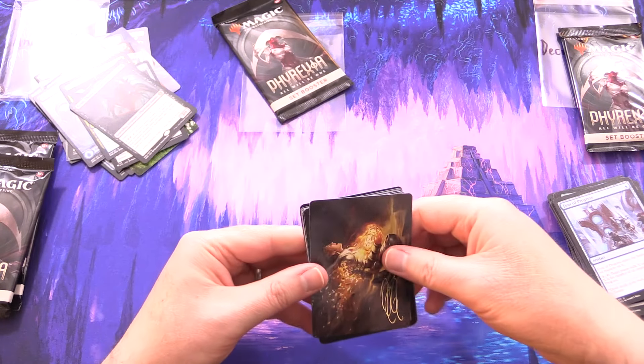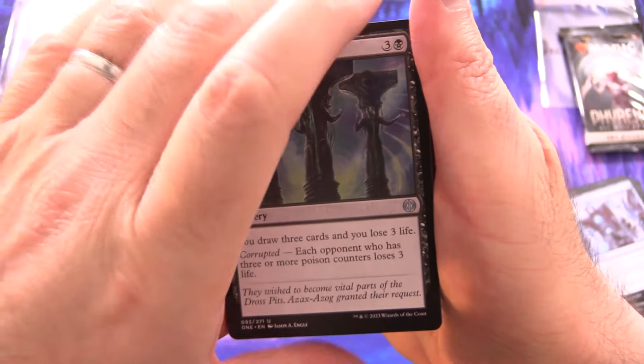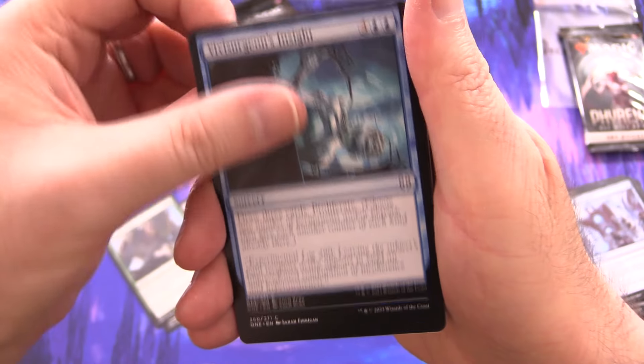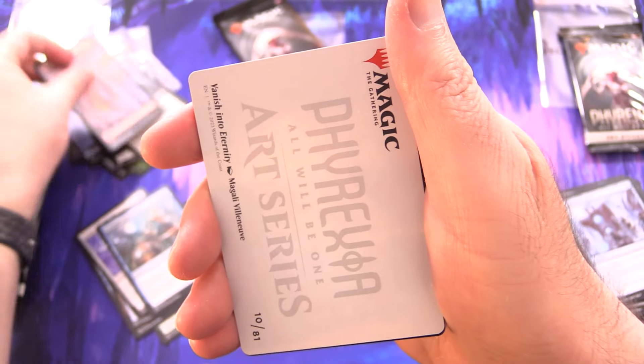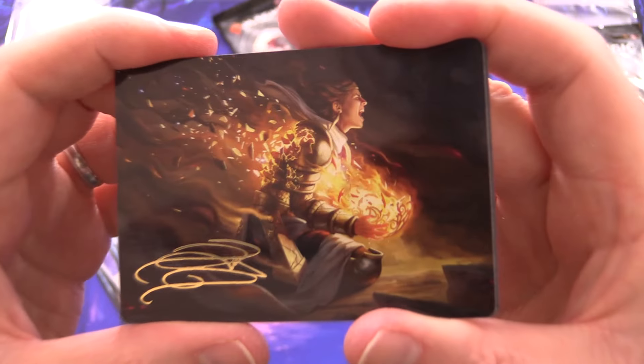Always nice to get a list card, especially a rare list card. Next, we have Feed the Infection, Infectious Bite, Viva Surgeon's Insight, The Surgical Bay, Surgical Skull Bomb, Prologue to Phyresis, and a Mountain.